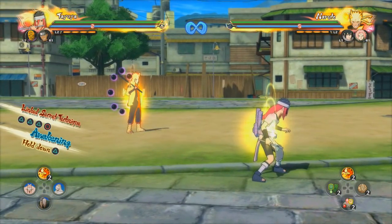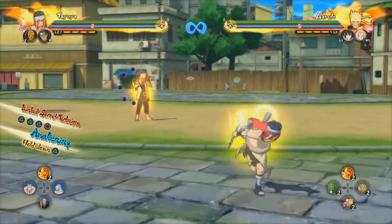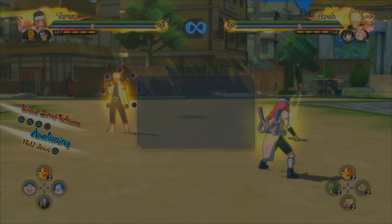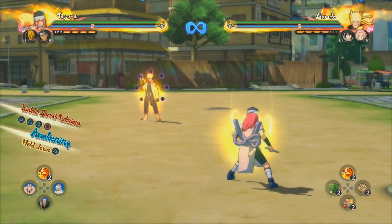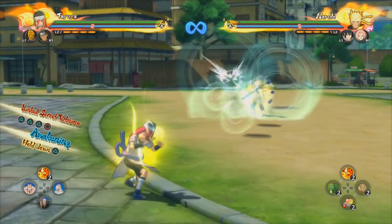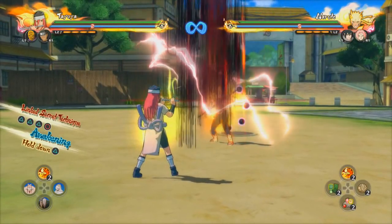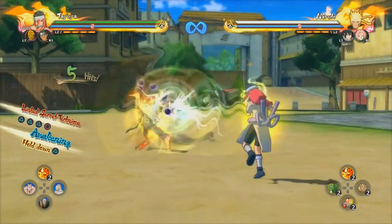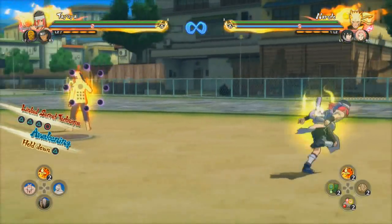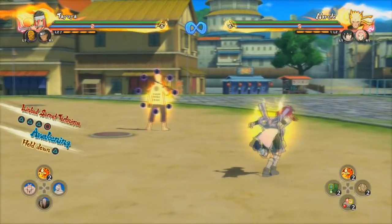Before we get into the puppets, let's go over the long-range stuff. What I like to do with each long-range character is find out what connects on block. Usually with long-range characters, their long combos don't connect, meaning the opponent can just block in the middle of it. The neutral combo does not connect on block, the down combo does not connect, and the up combo does not connect. None of Tayuya's long-range combos connect on block.